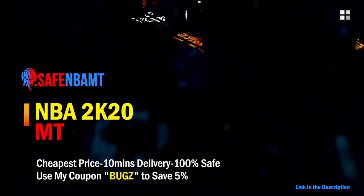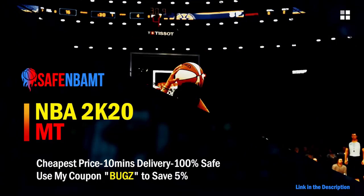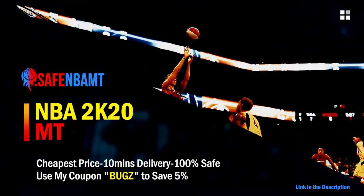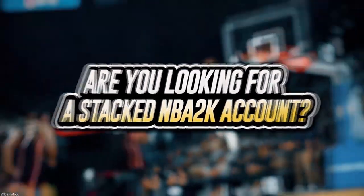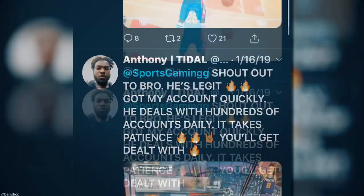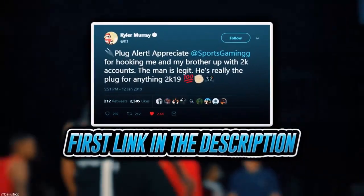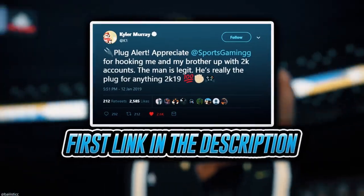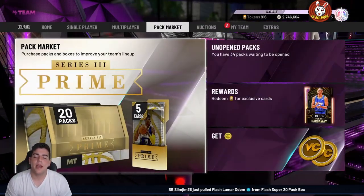What's good guys. If you want cheap, fast, and reliable NBA 2K20 MyTeam coins, head on over to nbasafe.com and use code 'bugs' for 5% off at checkout. If you're looking to buy a stacked NBA 2K account with max badges and more, visit sportstmb.com — he's been in the community for years and has hundreds of reviews. Click the first link in the description to get your account today.